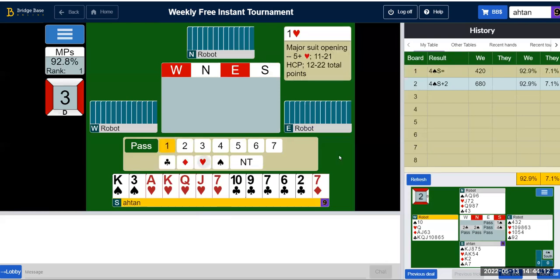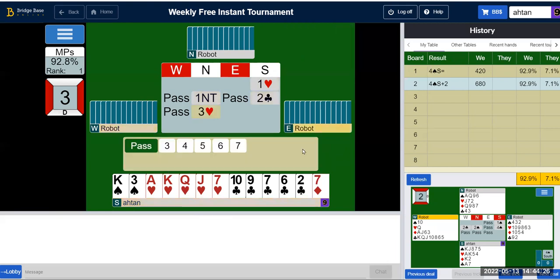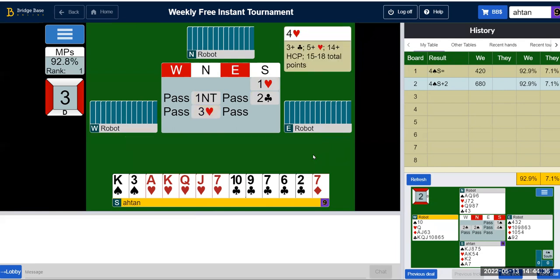30 points. This is a forcing one no trump, so I should show my club suit. My partner is showing three hearts and about 10 to 12 points, so I think I can justify going four hearts.